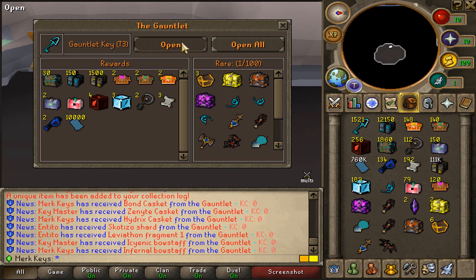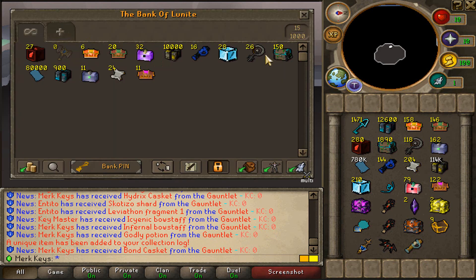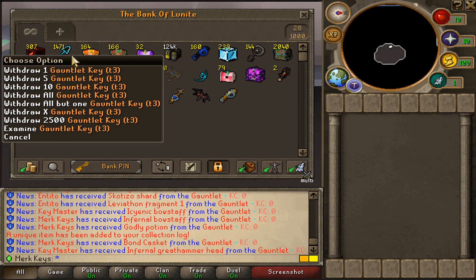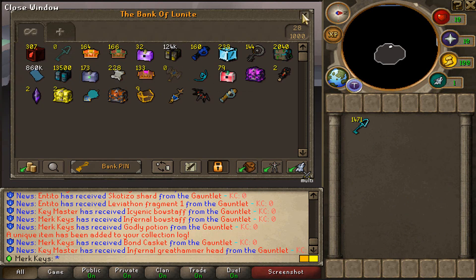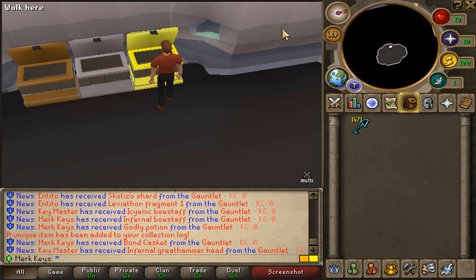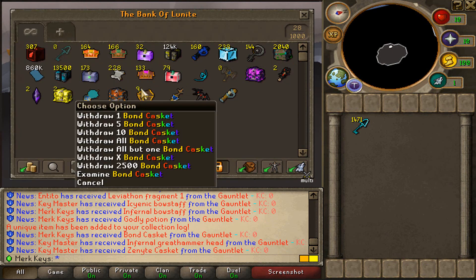We also got an Infernal Bow stuff. Look at the common loots as well out of these. We also got a Godly Potion. I think I will bank all the rares. I don't have any rares in the bank right now. Let's take out the rest of the keys that we have. Let's continue the opening and let's see what else we can get, guys. We have got all these rares thus far. Wait - we have got nine bond caskets, dude. That's three points itself.